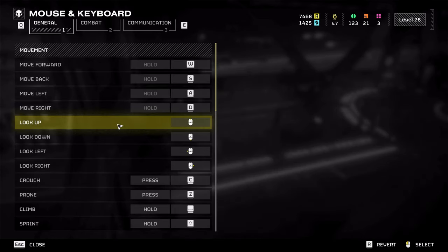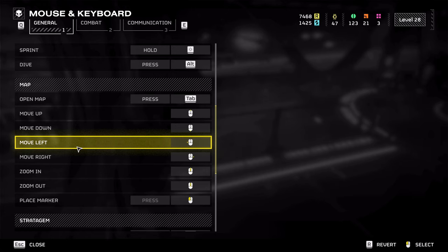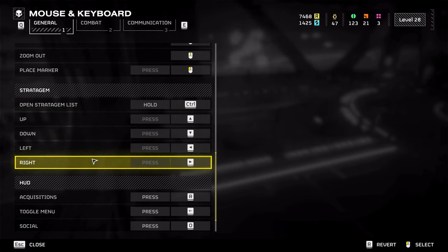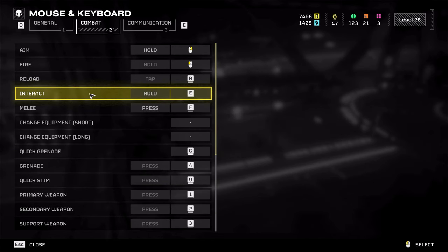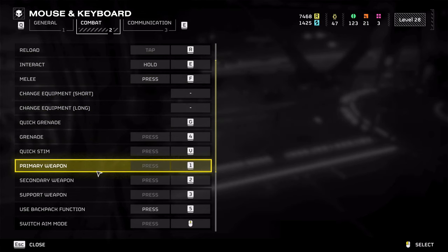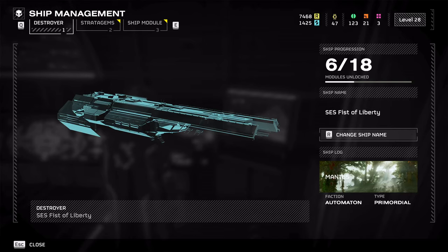Next, go to 'change bindings.' There are a lot of options and the main tutorial doesn't tell you what all the controls are. For your stratagems — here's where it gets a little dicey — I set mine to my arrow keys instead of the WASD keys, because this makes it easier to enter your stratagem code while running under combat. You can set any of the defaults to whatever you like. The big one of note is 'switch camera side' — keep that in mind, it will come up later.